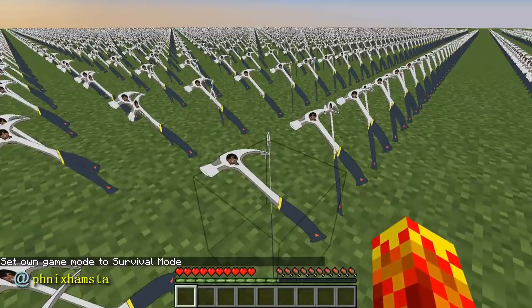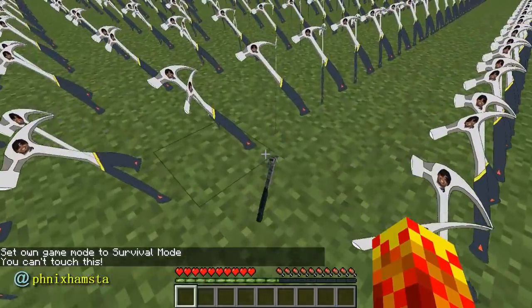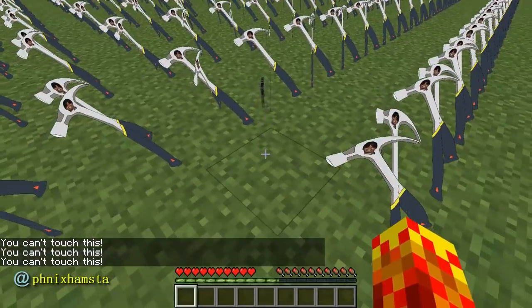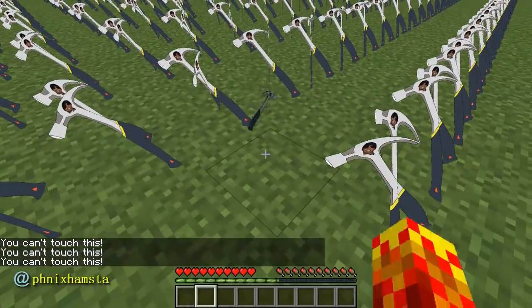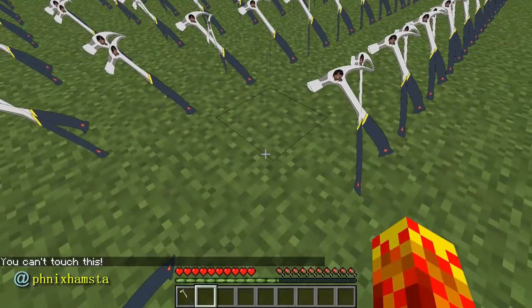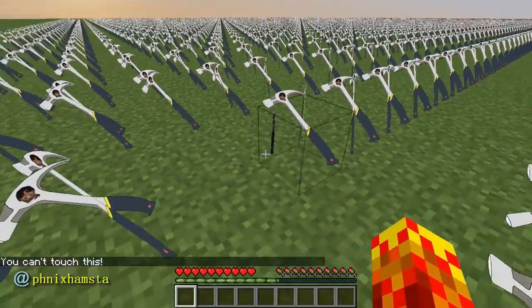The only issue I've encountered is, every time I try to pick it up, it says you can't touch this. Every time I try to pick up this hammer, it just never goes into my inventory. I can, in fact, do this though. So if I'm not holding it, it's fine — I'm actually not touching it right now. But if I try to hold it and use the hammer, it just comes right out.